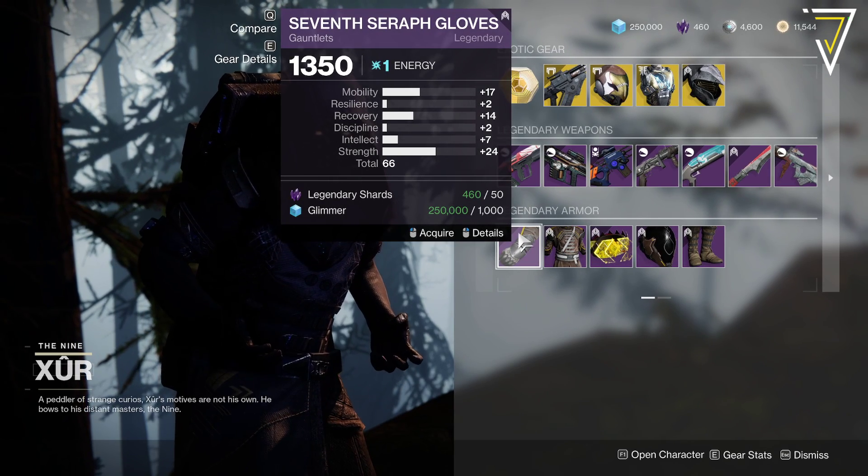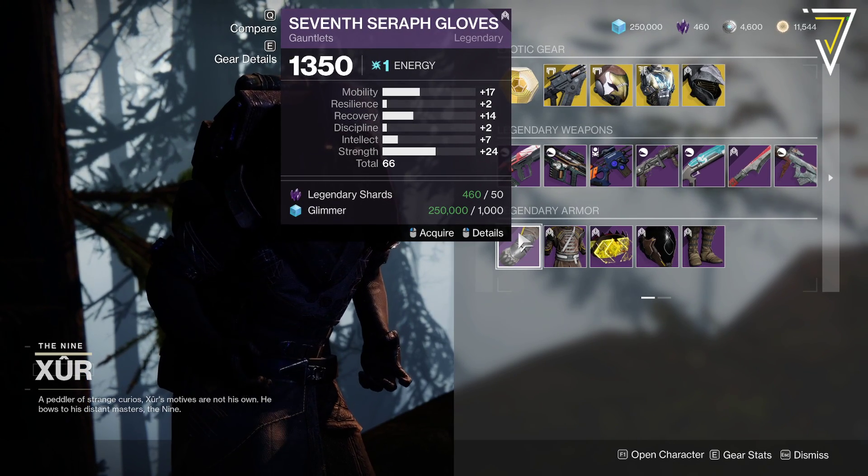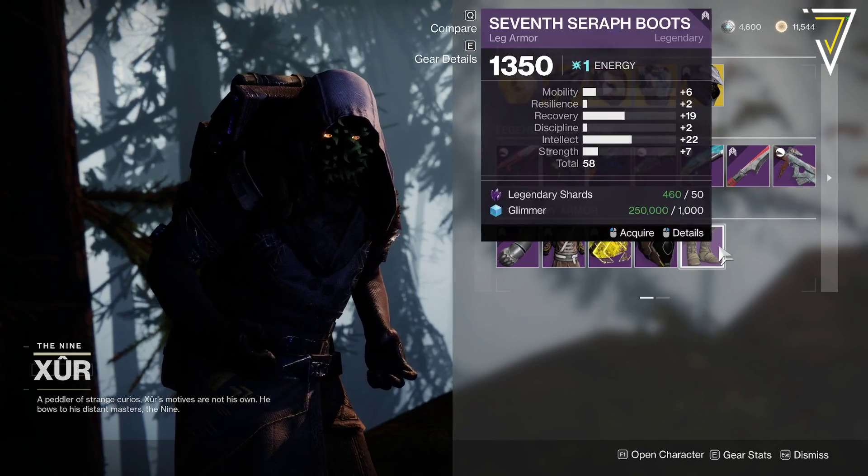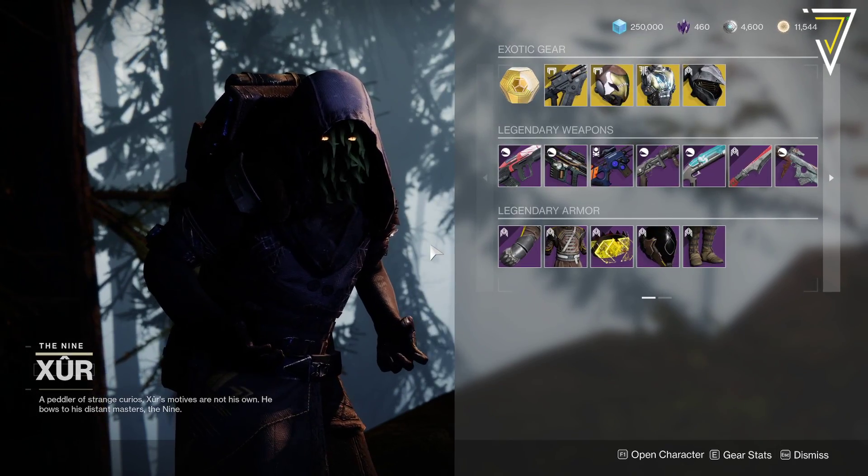For the armor, we've got the old Season of the Worthy Seraph set. We've got the Gauntlets at 66, the Chestpiece at 58, the Helmet at 60, and the Boots at 58.